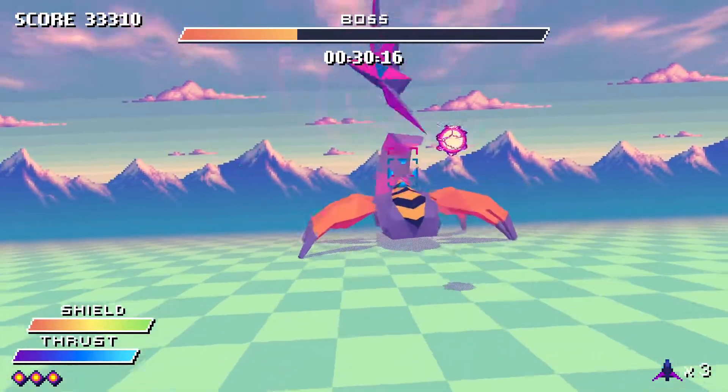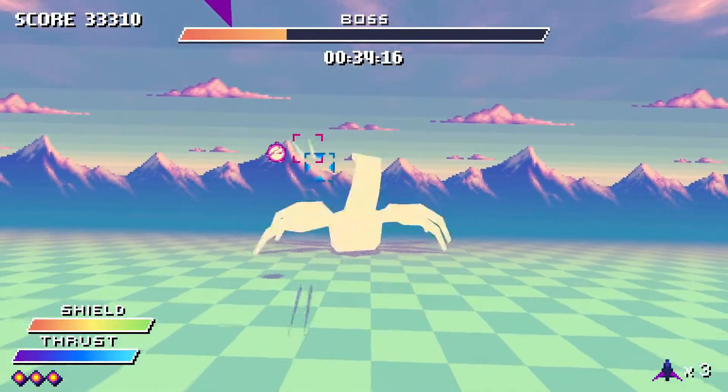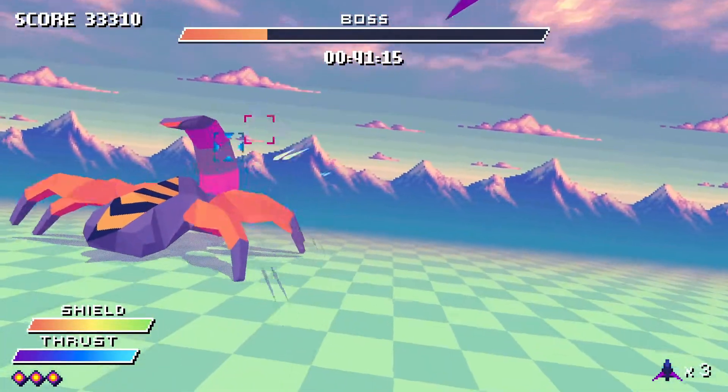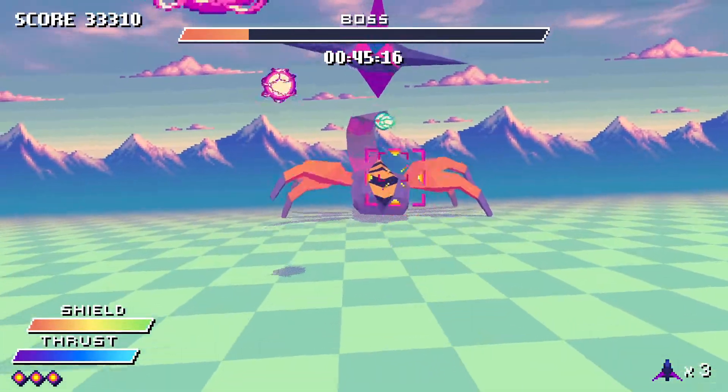Now barrel rolling — does it deflect these attacks? It does — pushes them away. Get out of here! Do I have to shoot them in the tail? Can I lock on? I should probably be doing that.